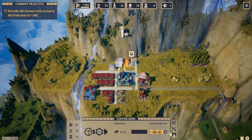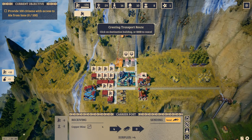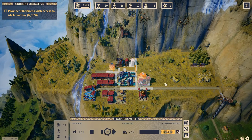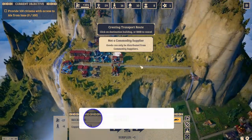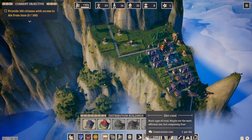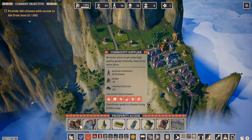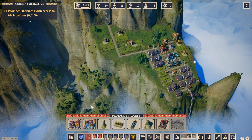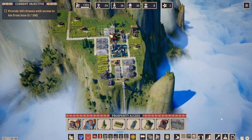Send these to here, then from here to here, here to here. Cannot send — not a commodity. If we build a commodity supplier down here... Baths, commodity supplier. 10 artisans — we have the 10 artisans. Of course it's going to be an issue of where we're going to have to move stuff again.